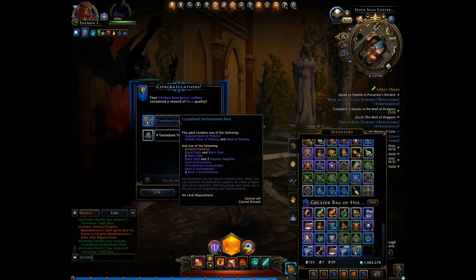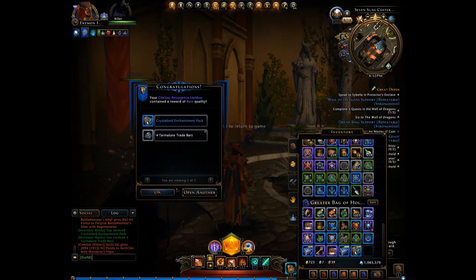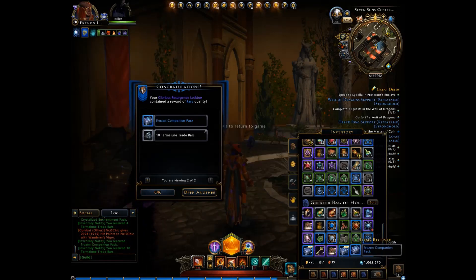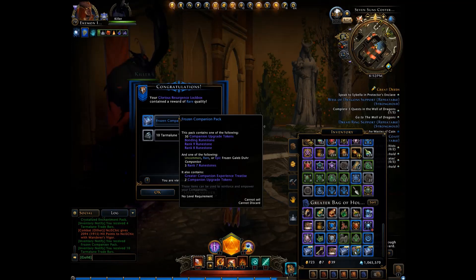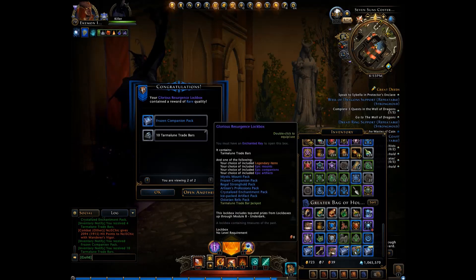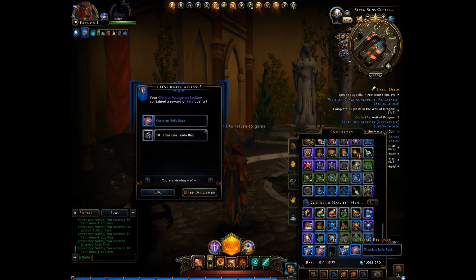Crystallized Enchantment Pack — Superior Mark of Potency, Greater Mark of Potency. That's kind of useful. Next: Frozen Companion Pack — could be another good one. I have a chance for some Companion Upgrade Tokens, Bonding Rune Stones, like rank eight or nine Rune Stones. Not too bad. Another Ice Packed Artifact Pack and an Astorian Relic Pack — wonderful, for those of you looking for Astorian Relics.